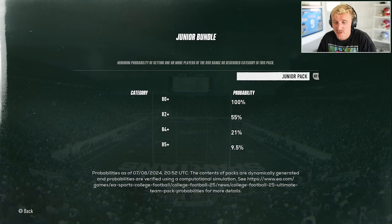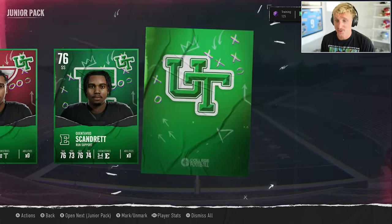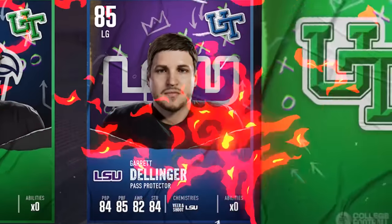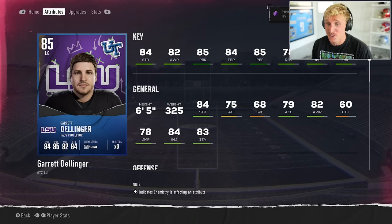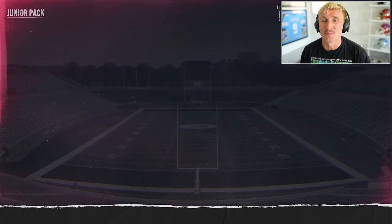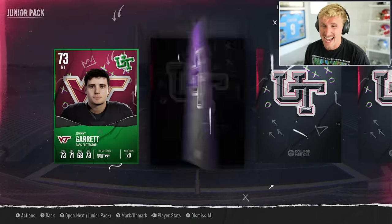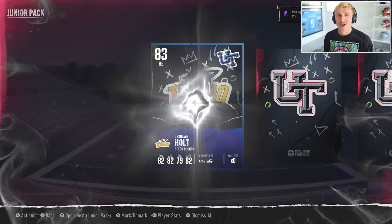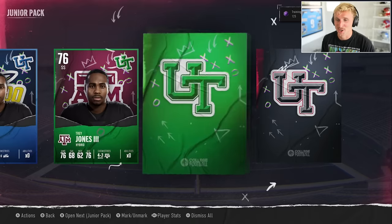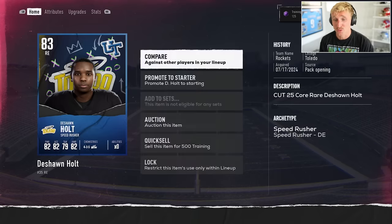Next up is the junior bundle — this has a 9.5% chance at an 85-plus. I've never opened these packs before, my first time ever seeing the junior pack. Looking for blue: Cameron Seldon, Tennessee back. Damian Taylor, Quintavius Scandritz, Jacoby Jackson, Austin Henderson. Absolutely our best pull — Garrett Dellinger, LSU guard. This dude's a monster, 6'5", 325, insanely good stats. I think I do want to sell him because I want to get a skill position. Maybe put it towards Ollie Gordon. Ethan Garbers, Grayson James. Deshaun Holt, Toledo edge rusher, 83 overall. Trey Jones, CJ Christian, Osiris Simon — an 83 right end. He's 6'5", 80, really good too. Throw him on the block.